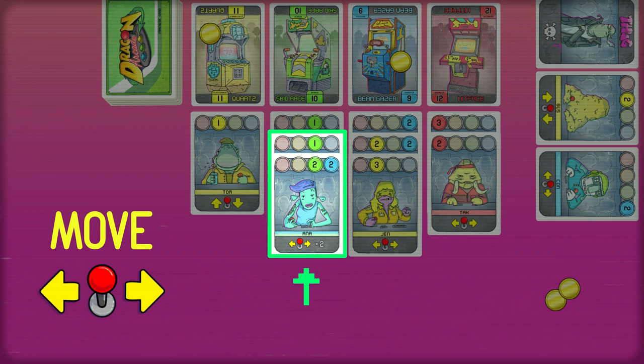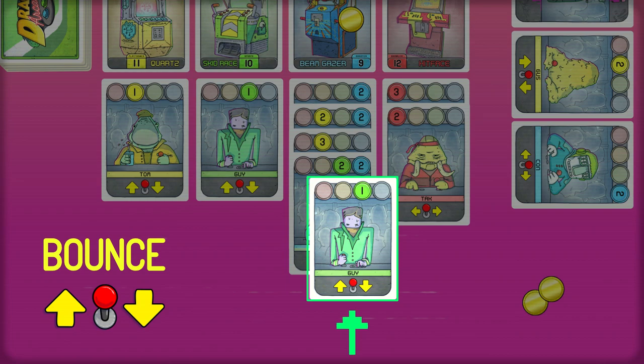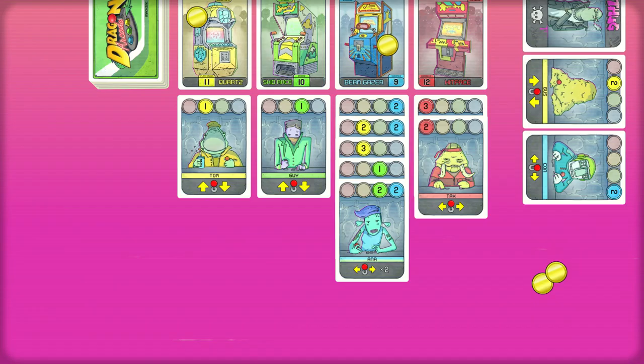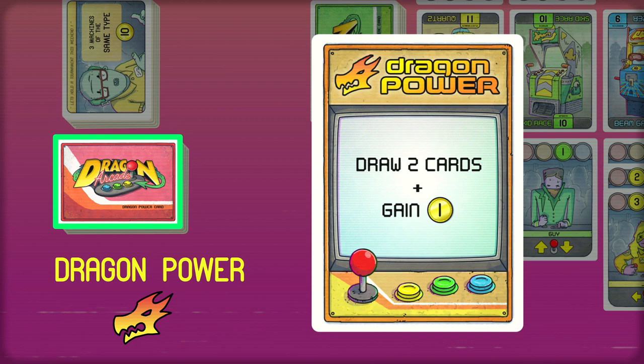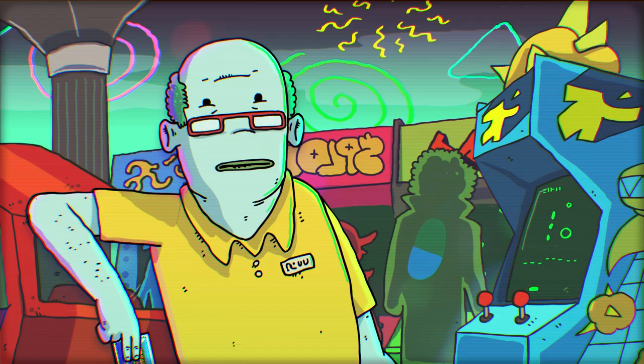To do a Move, you take any number of cards starting from the bottom of a column and move them to the bottom of any other column without reordering them. To do a Bounce, move one card up or down to any new position in the same column, or you can bounce the last card in the column back into your hand. The Remove ability lets you remove any number of cards starting from the bottom of a column. The Dragon lets you use whatever ability is revealed on top of the special ability deck — every time you use the Dragon ability, the old one is shuffled back in and a new one is revealed.